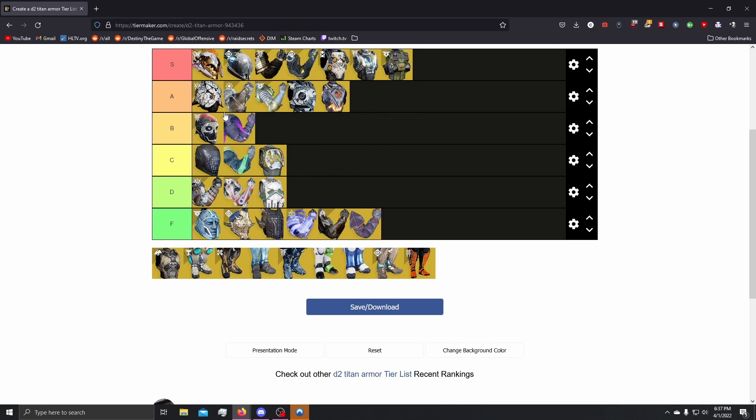Next up, we have Armamentarium. Armamentarium for me — I'm a little biased putting it at S tier, probably more sitting at A tier. Just having two grenades for any subclass is just awesome. The fact that it's not restricted to one subclass makes it great — you can use Armamentarium with any subclass: Stasis, Void, Solar, Arc. Being able to pick two of any grenade and combo well depending on the build you're going for. So for me, Armamentarium's A tier.